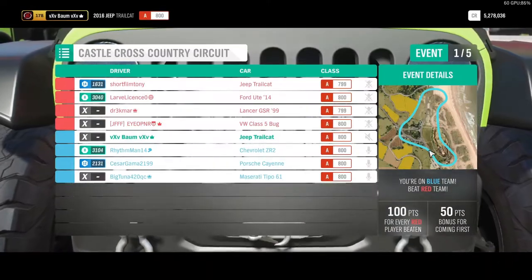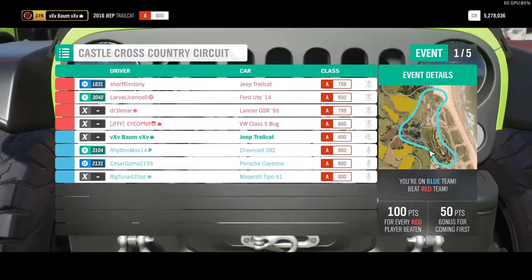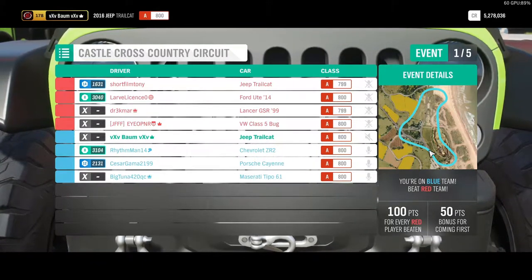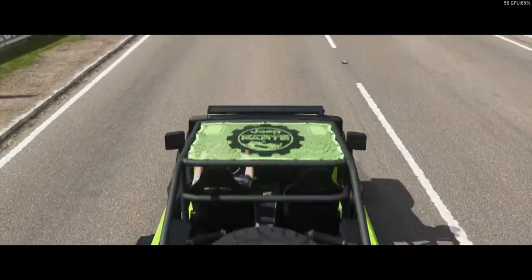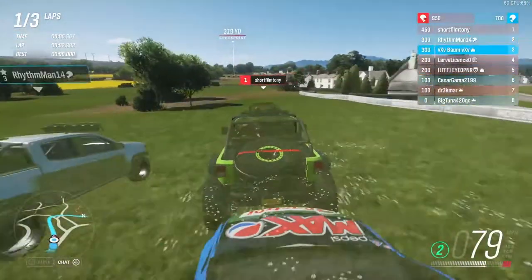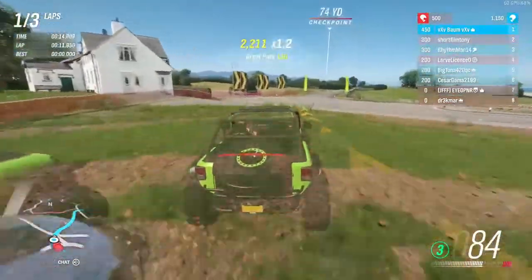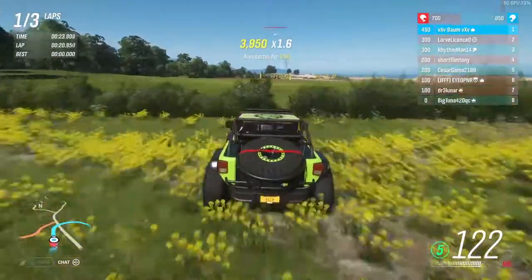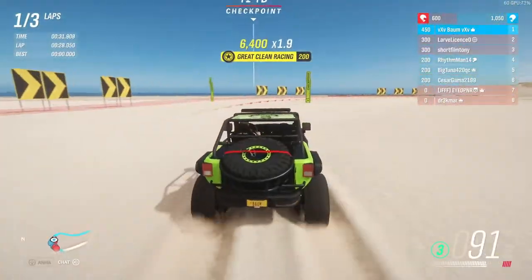We've got quite the spread of players. Somebody else is in a Trail Cat, not too many high ranks here so it should be a pretty balanced field. Starting out in front - this is a team race so we just need to win as a team. Maybe the Jeep was a bad choice on asphalt. It's a lapped race - gotta be wary of people bumping you around corners.